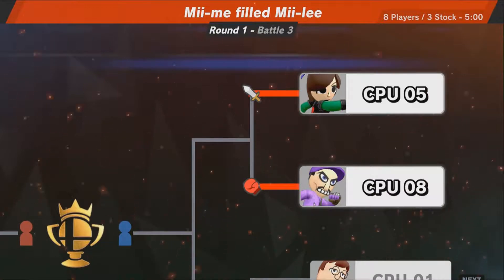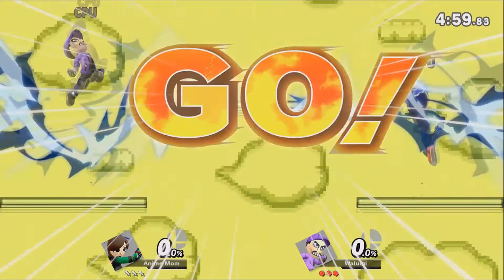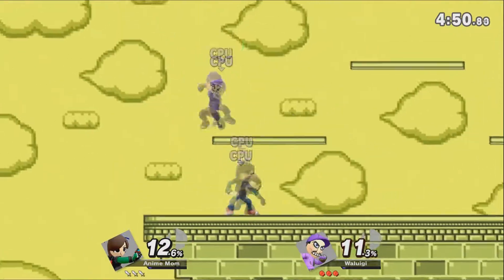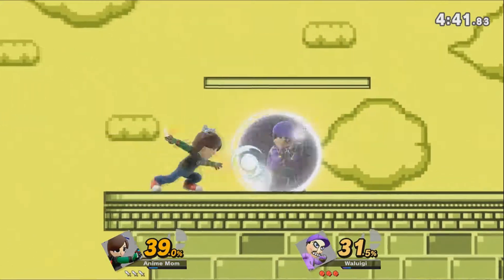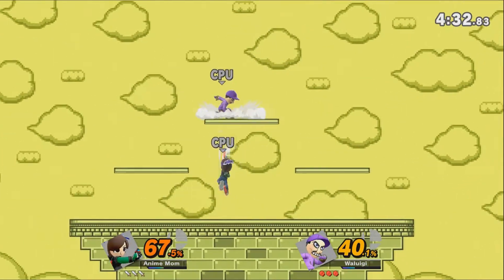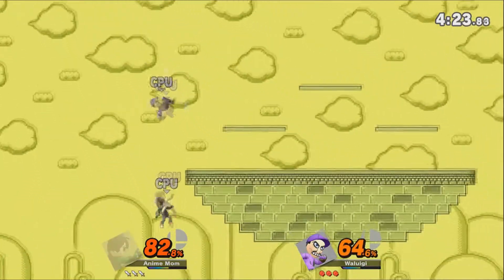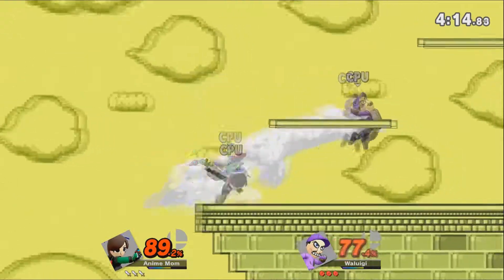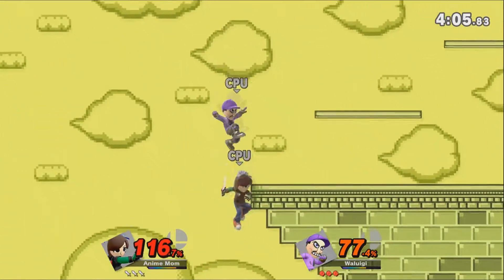Let's see if generic anime mom can break all the stereotypes and not just get knocked out immediately. A couple of nice up tilts through the platform to get some early percentage. The Waluigi answering back with a shot put into a dash attack. That shot put working similar to Piranha Plant's Neutral B — it was charging up, got hit out of it, but still got the hit off. Both of them barely able to recover. Shot put to the face — another one. What was that air dodge?